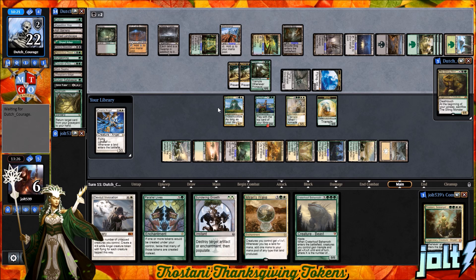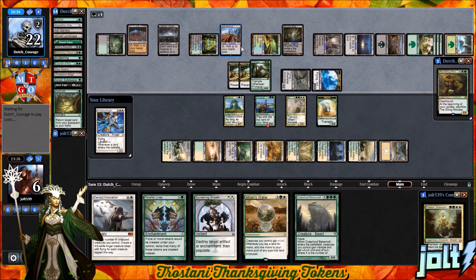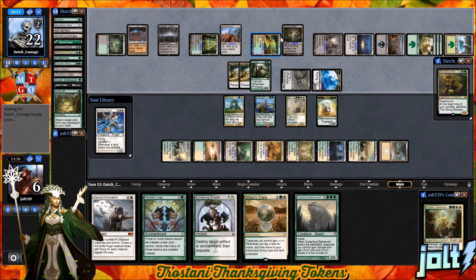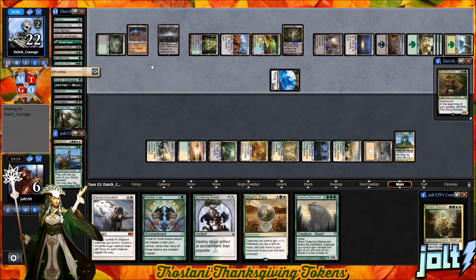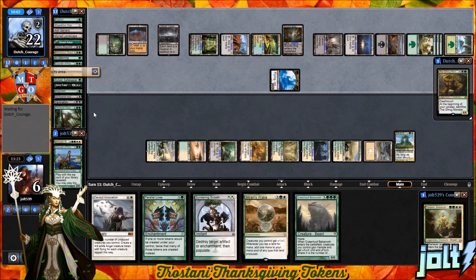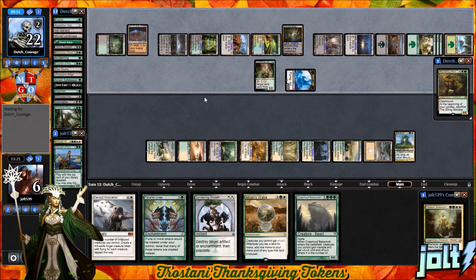We have not seen Life from the Loam for them to go for the Dark Depths being staged again. Deathrite Shaman comes down. They kick it back over to us. Drawing to the Angel. So at this point, if we go for Mirari's Wake, we'll have six total mana to get down. Merit Lage token is indestructible, so we have to get the Angel down.